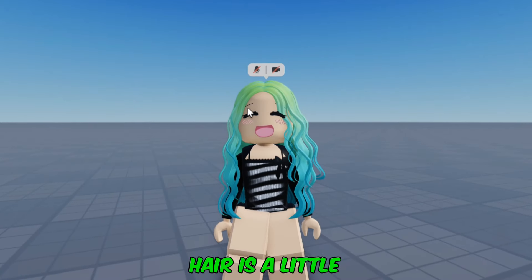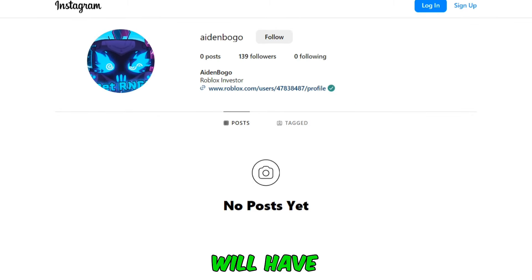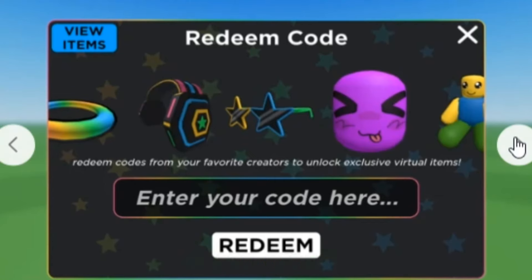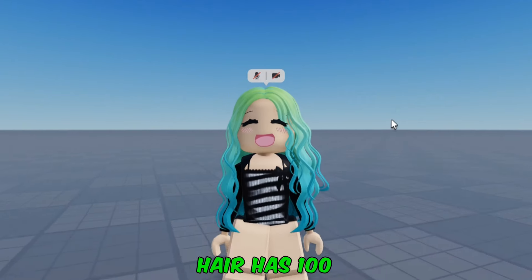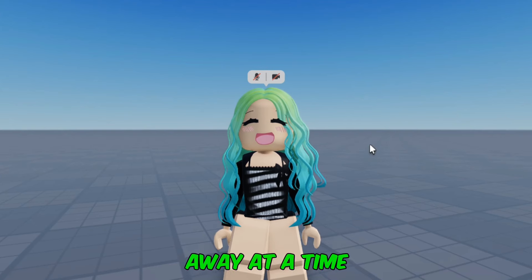So this free hair is a little bit different. To get the code for the free hair, you will have to follow this user, Aidenbogo, on Instagram, and you will have to wait for a story to appear. The story will have a code for the free hair with at least 10 uses, which you will then have to put inside of the game 'UGC Limited Codes' to redeem your hair. This free hair has 100 stocks and 10 copies will be given away at a time.